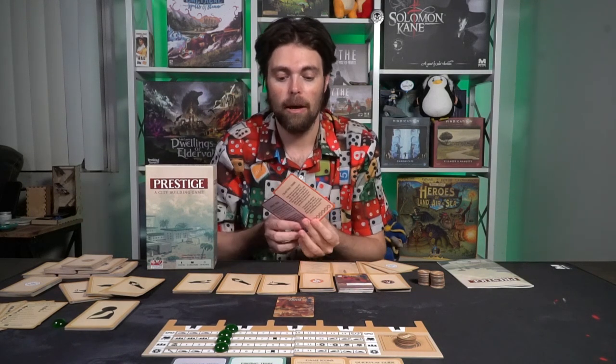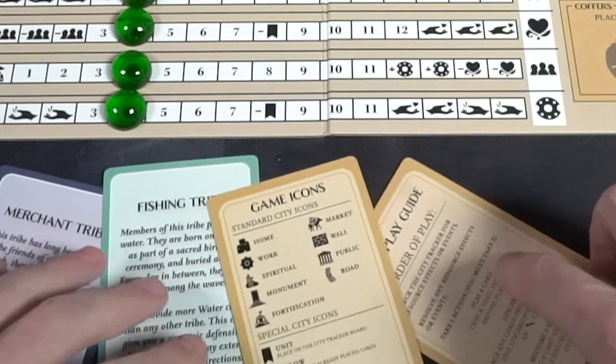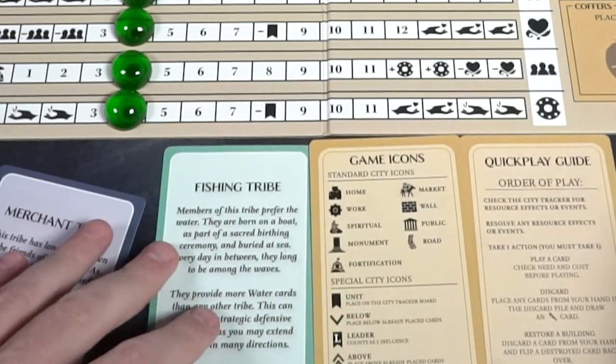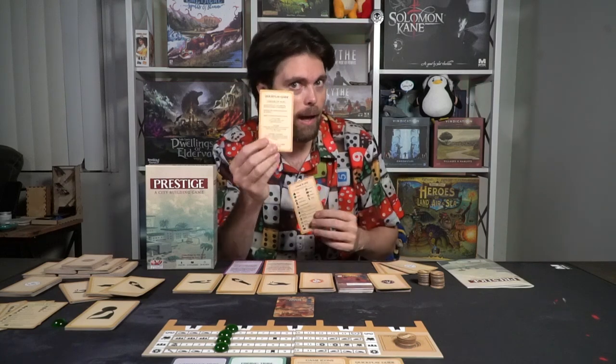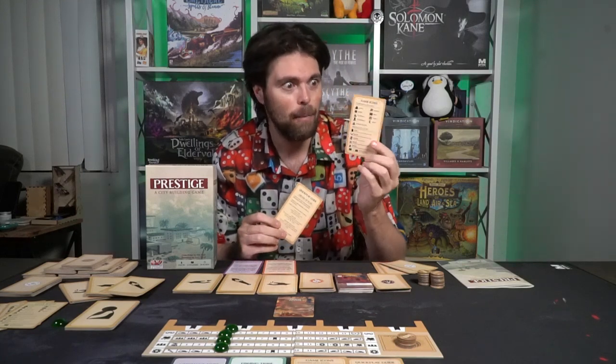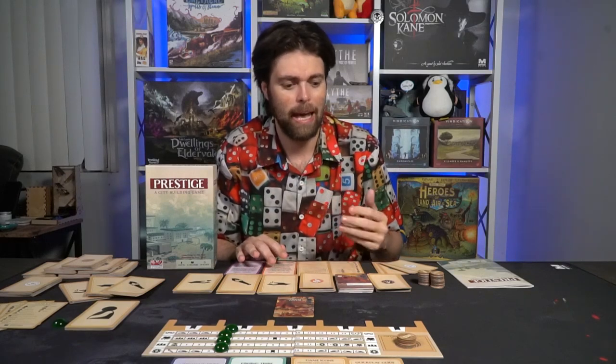The coffer will tell you to place five coins right in the middle of that center square. Then each player is going to get a number of tribes. When you're playing two players you're going to give each player two, and when you're playing a three or four player game, give each player one. Give each player a quick guide action card as well as a game icons action card, and place them face up so they can look at those cards throughout the game.